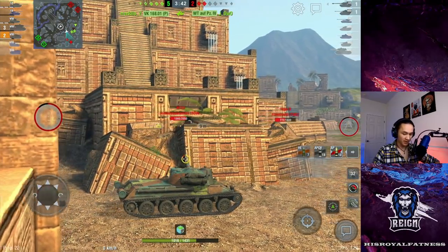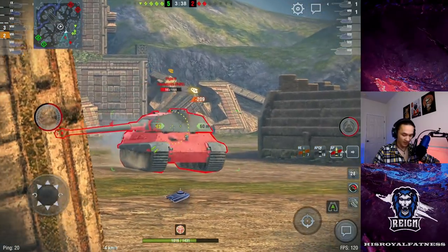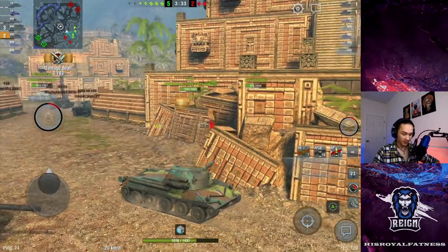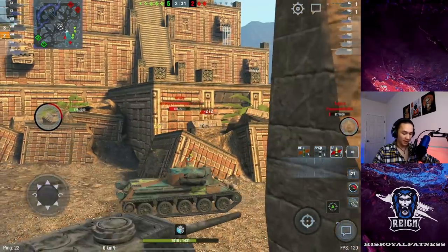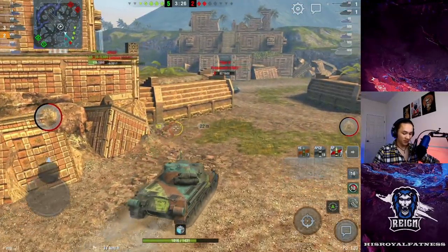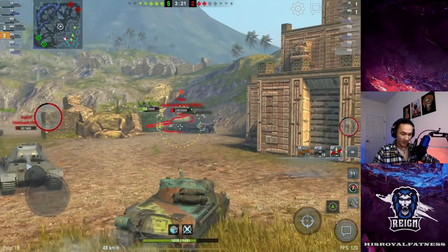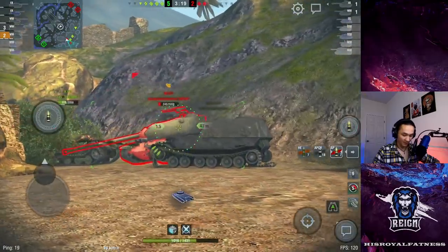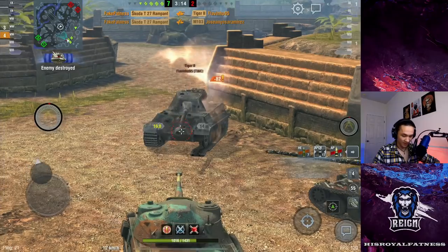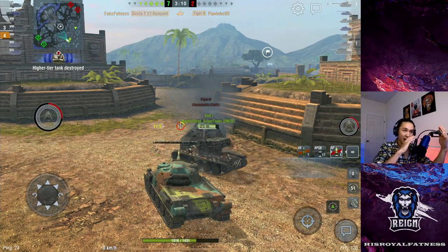Is the M103 turning around? He is not — so they're going to push me here. I'm unspotted; hopefully the Tiger gives me a free shot onto his side. One shell, two shots — we might put a shot through the front of his turret as well. 690 damage, we've dealt 3,700 damage. M103 is getting slapped over there — this game's over. And with a final kill, 4 kills, 4,000 damage for the final game. Farm Fest.